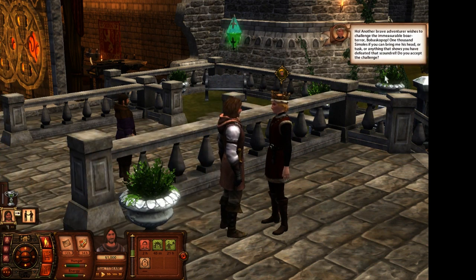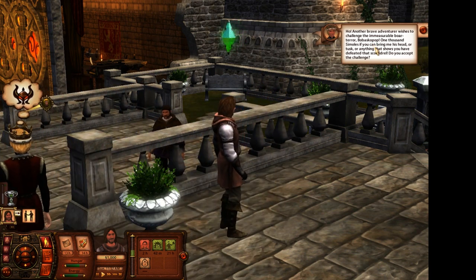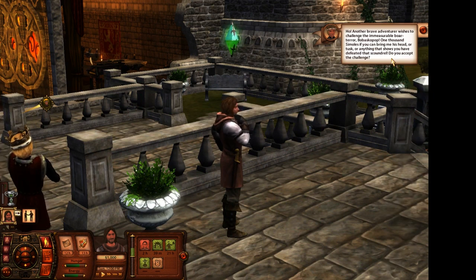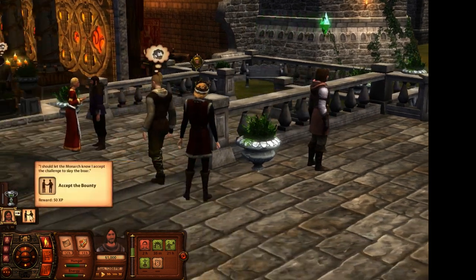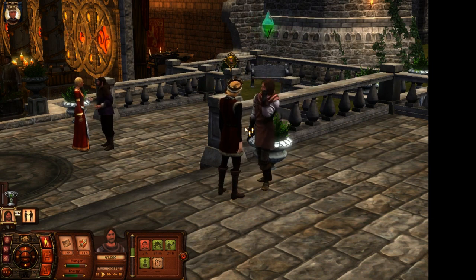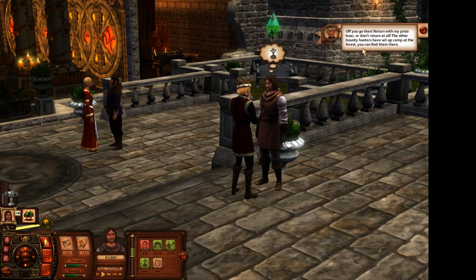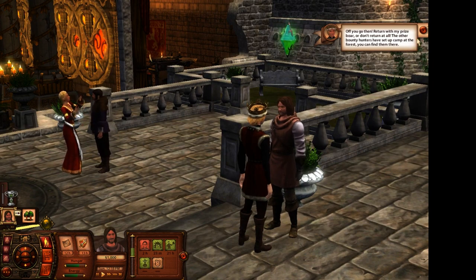'Another brave adventurer wishes to challenge the immeasurable boar terror. 1,000 simoleons if you can bring me his head or tusk or anything that shows you have defeated that scoundrel - do you accept the challenge?' Yes. 'I will take care of this and avenge my dear friend King Robert and your father.' 'Off you go then. Return with my prize boar or don't return at all. The other bounty hunters have set up camp in the forest - you can find them there.'